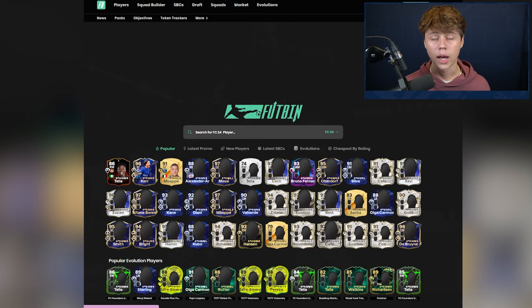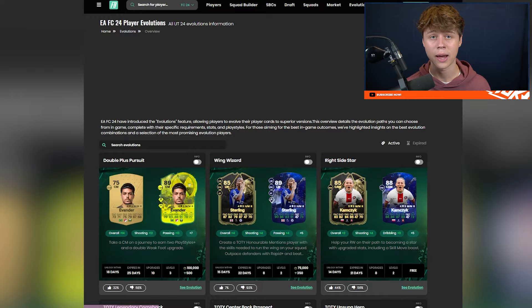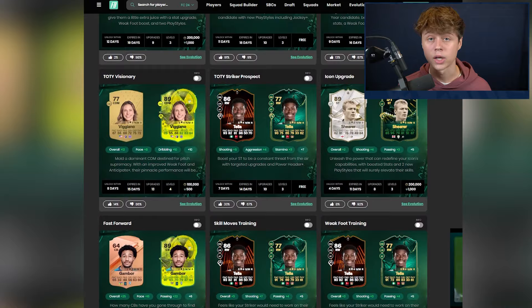I would also recommend checking Futbin or Futwiz because they have a special evolutions tab where you can see all the eligible players. You can even find the combined ones on there, like Malen for example. So if you love a player but he is still a bit bad in game, evolutions is the perfect way to get a usable card from your favorite player.